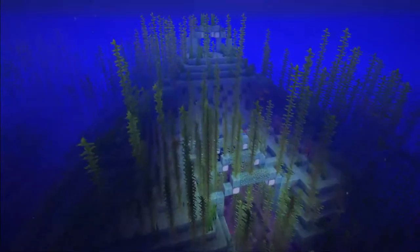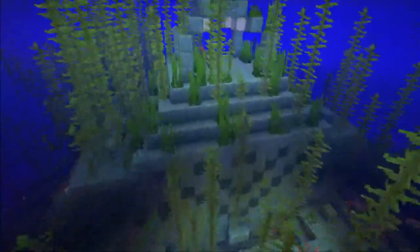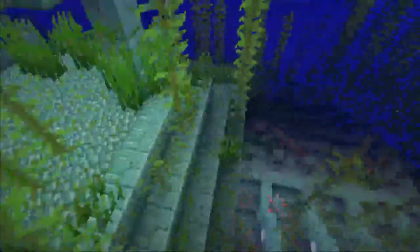Want to know the easiest way to go through an ocean monument? Then you've come to the right place. I'm going to show you how to kill all three Elder Guardians and find the treasure room and sponge rooms, if there are any, all while barely taking any damage the easy mode way.